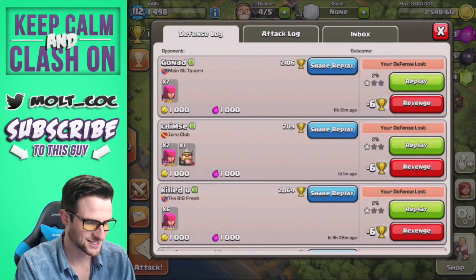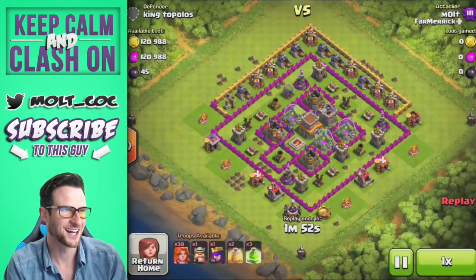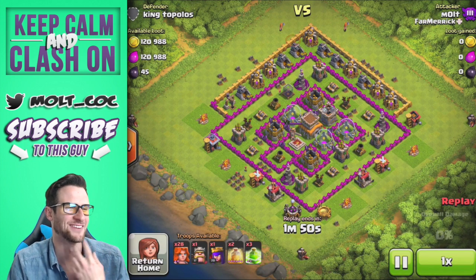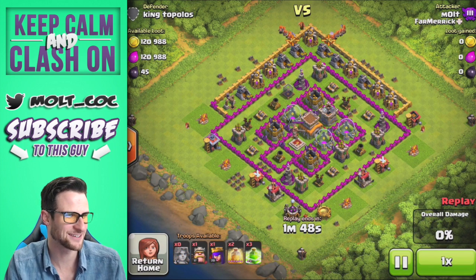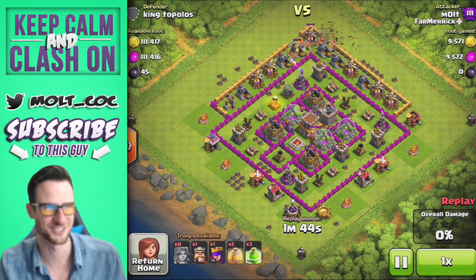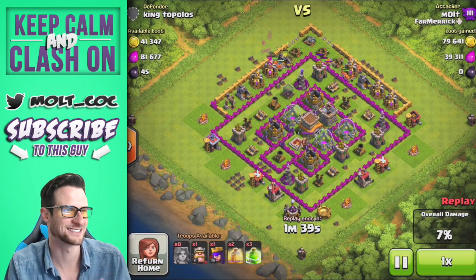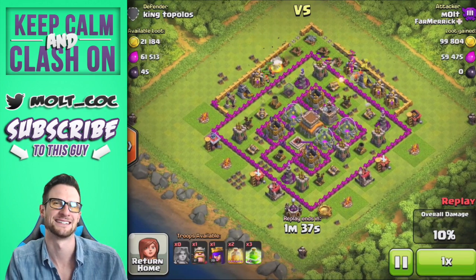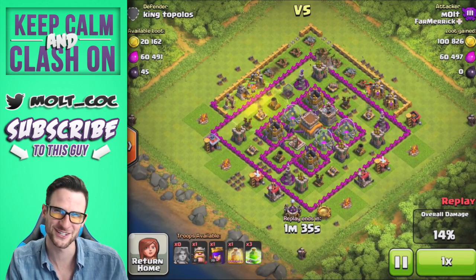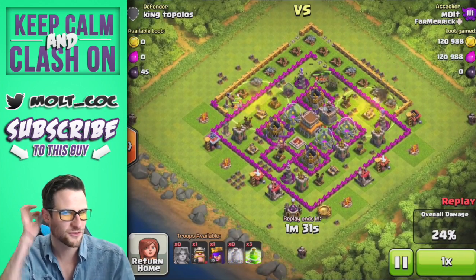We are messing around with some valkyries, kind of trolling people, just having a good time. Let's go ahead and watch this attack I just had a couple minutes ago. I really didn't need to use any of my spells — I just wasn't sure how it was going to go. But we've got 30 valkyries just going to town. I can't wait for this guy to sign on and be like, wait, did that guy really use all those valkyries just to attack me? But we were able to get all the loot in the first half of that attack.